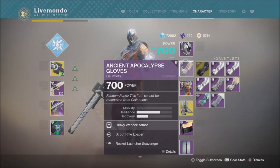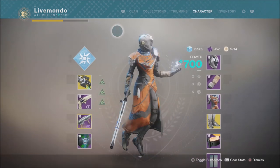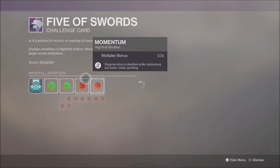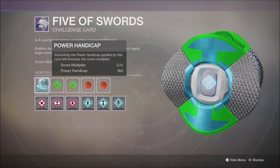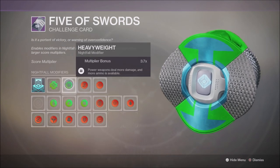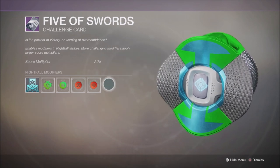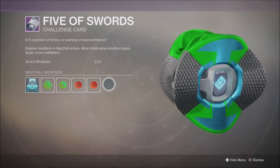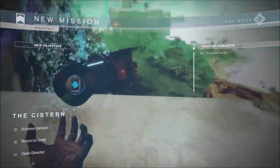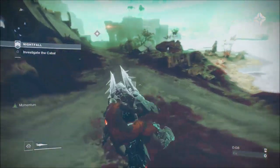Top 3 of the subclass. We're using Izanami's Burden as Primary, Nation of Beasts as Energy, and Bad Omens for Heavy. Luna Factions for the Exotic Armor. 160 Power Handicap, which gives a score multiplier of 3.7 — Heavyweight, Momentum, Arc Singe, and Match Game. I have Rocket Launcher reserves on 2 pieces of armor, which allows me to carry 8 rockets. And I've got Power and Refuge, so that's the setup.